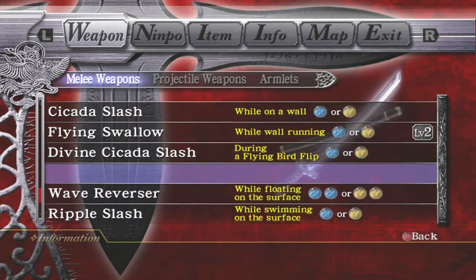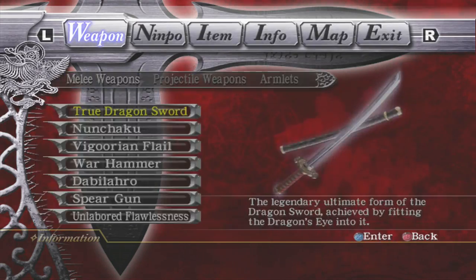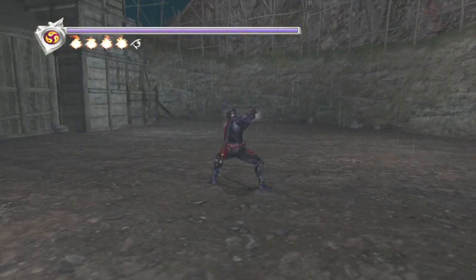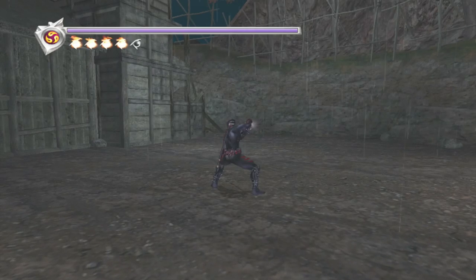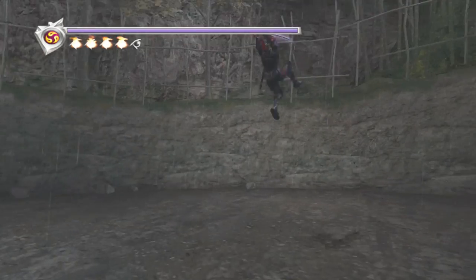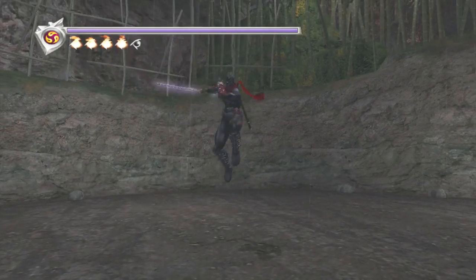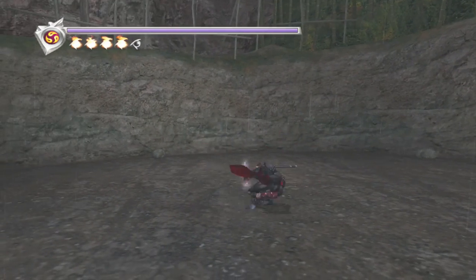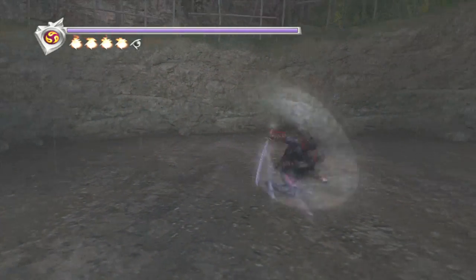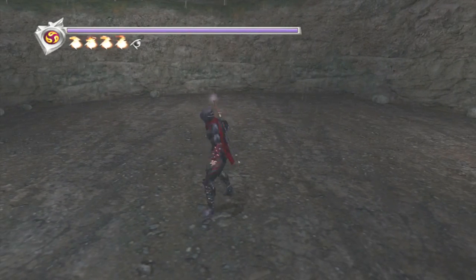Okay, so that covers the moves list and the top moves. To quickly recap the best moves for the Dragon Sword: XXY — easily one of the best. XY and everything related to it: XYXY, Izuna Drop, etc. The Gleaming Blade — ridiculous, best move in the game, easily. Blade of the Twin Dragons — hold down Y. And the Windmill Slash and all its variants: Windmill Slash into Twin Dragons, Windmill Slash into forward-Y, Windmill Slash into smoke bomb — everything we talked about.